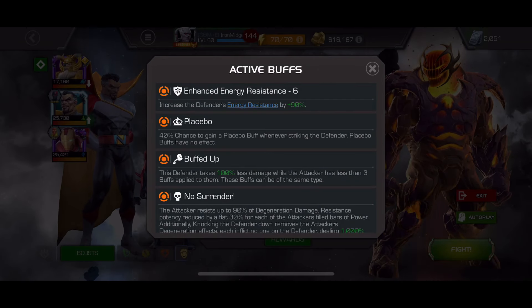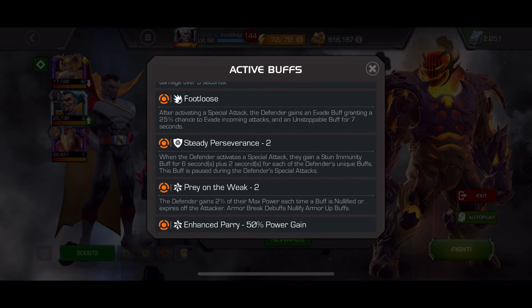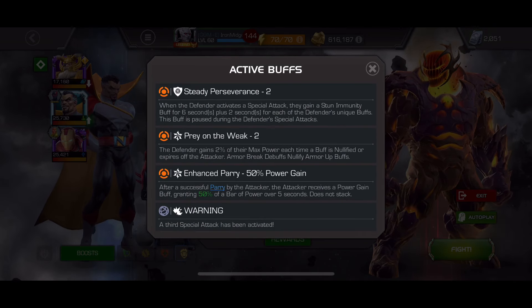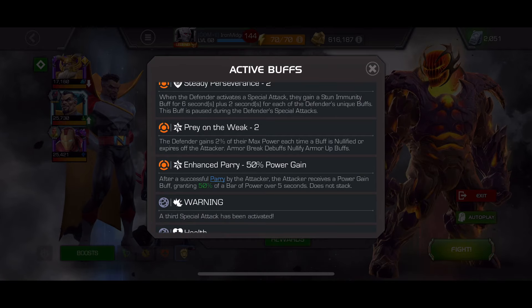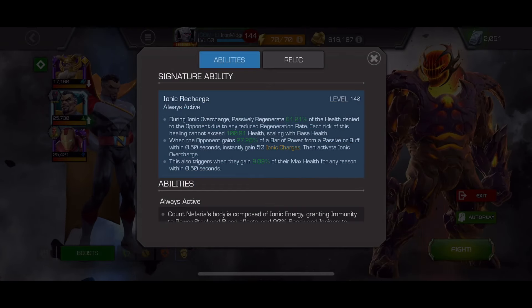Here's the Dormammu fight — it's the Eternity of Pain Dormammu. He's buffed up so I've brought Odin, and he's got Footloose so I've brought Iron Man. He's also got Prey on the Weak, Placebo, No Surrender — which means if you dash back twice you gain a degen — just so many things.